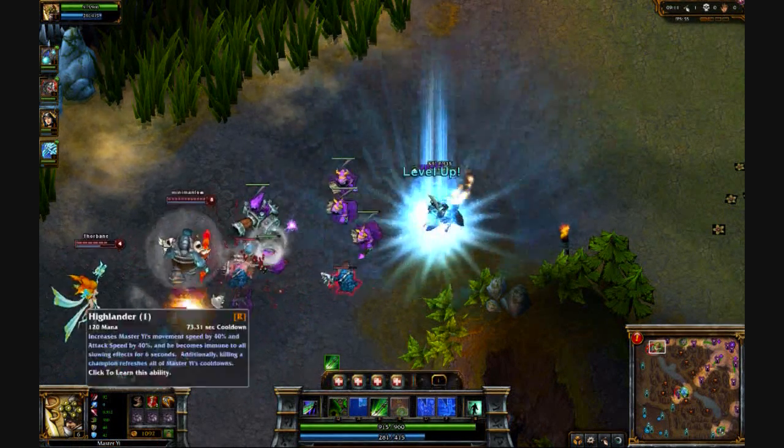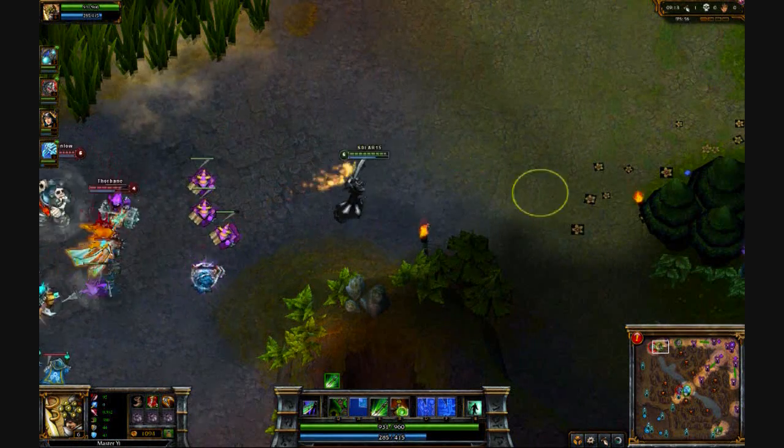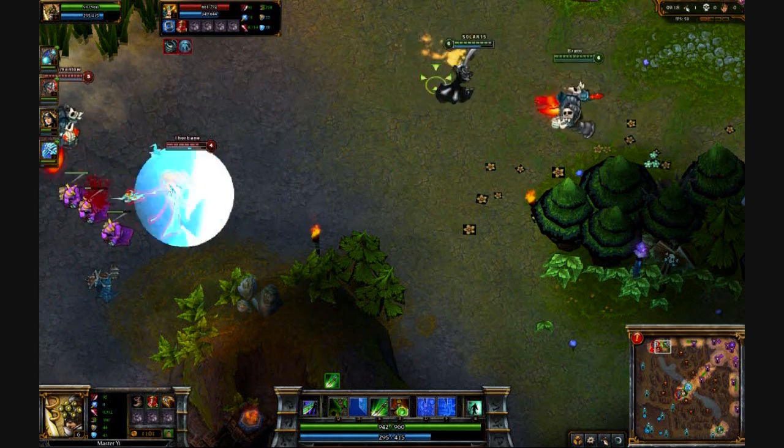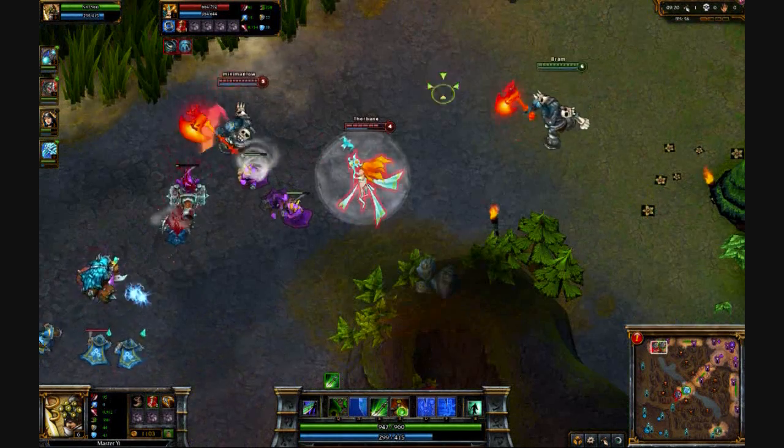If you notice the bottom left, my experience bar is below my character portrait and I've just gone up to level 6. Prior to that it was nearly full.